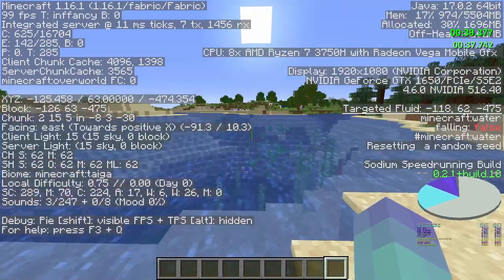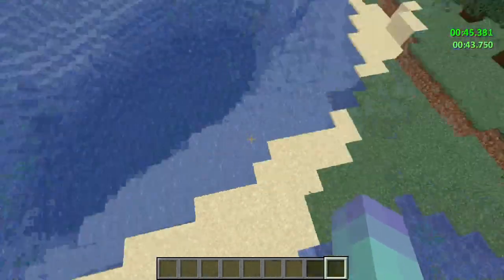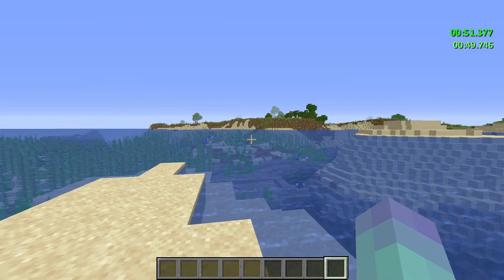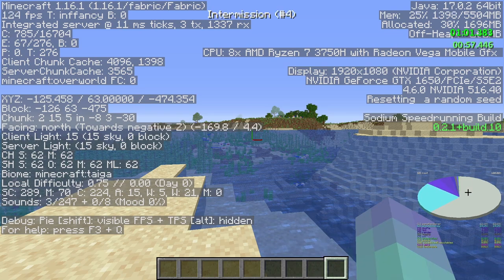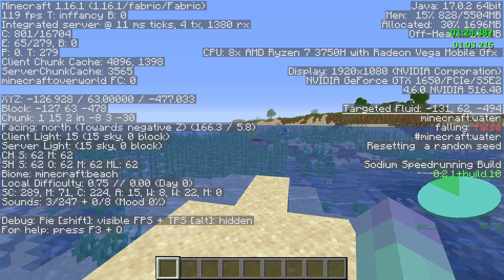So now we're in a world, and the first thing you want to do is find a beach spawn, something like this, or just a beach spawn in general. Then you want to open up your pie chart, which is Shift+F3, or you can also do Right Shift+F3. After doing this you can see a pie chart shows up in the bottom right. Now you want to click on the numbers that correspond to the pie — the first one is Game Render, second is Update Display, third is FPS Pie, fourth is Render, and so on. You want to click on Game Render, which is number one.